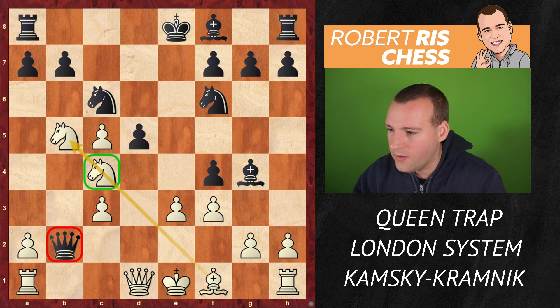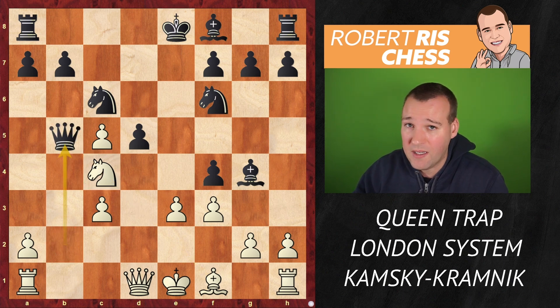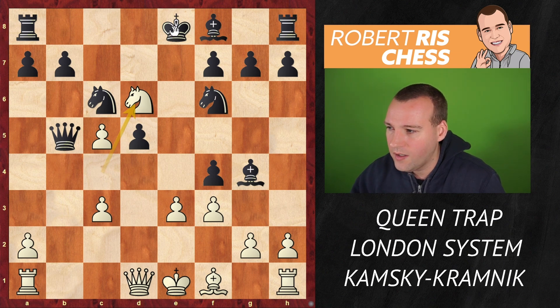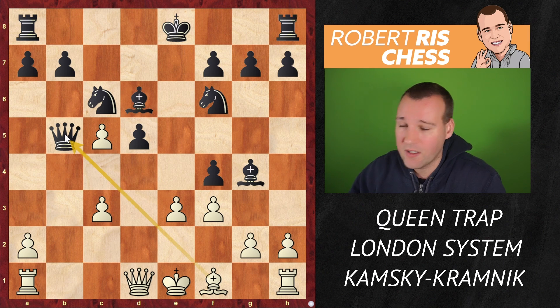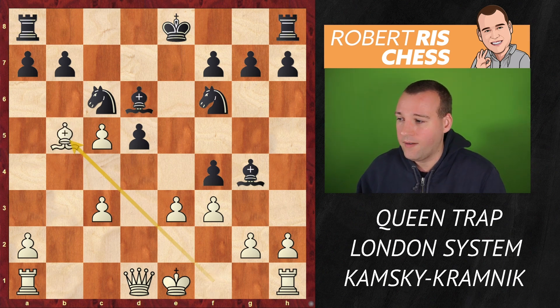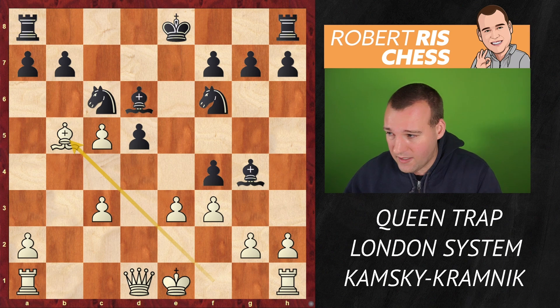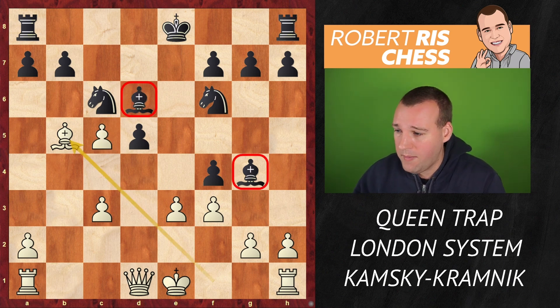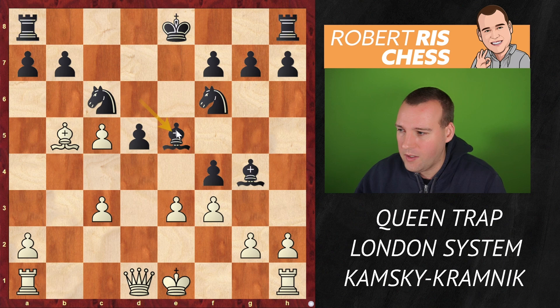But wait — that knight on b5 is no longer defended by the bishop, so it can be captured. But this was part of White's plan: Knight d6 is a double attack. The knight can be taken of course, but the main idea was that the bishop can now capture the queen. It's still a total mess in which everything is just hanging — both bishops are still hanging.